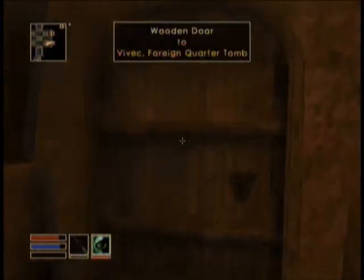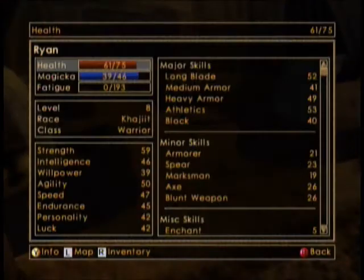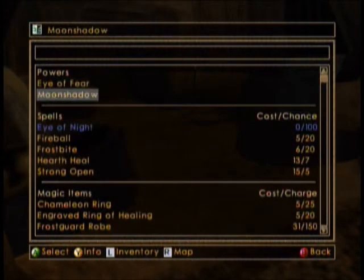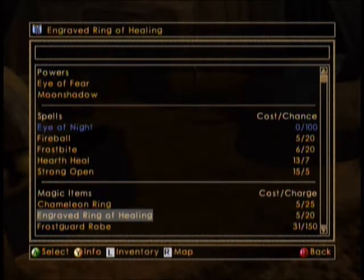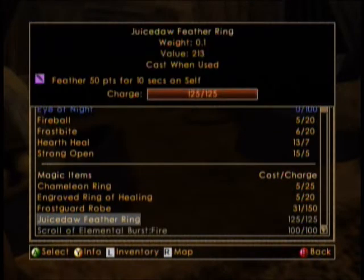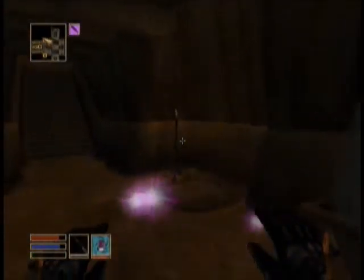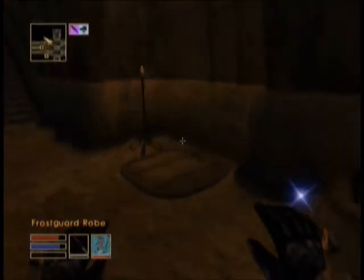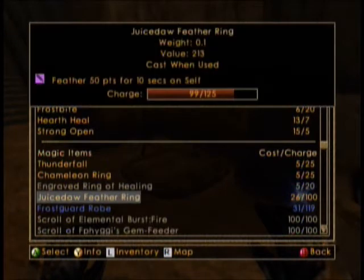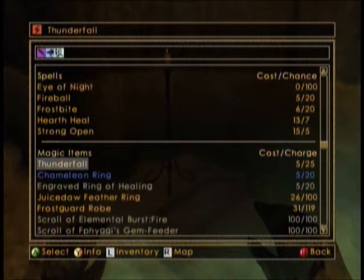What's this way? Foreign Quarter Tomb. Alright, we're just gonna go down and I know I'm gonna end up getting smacked. Fireball? Nah. I have no idea what this does, let's try it. Am I flying or something? I have no idea what that did. Let's do my robe. Chameleon as well. Thunderfall.